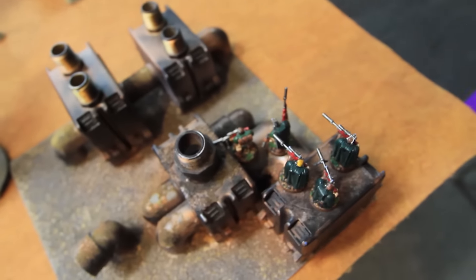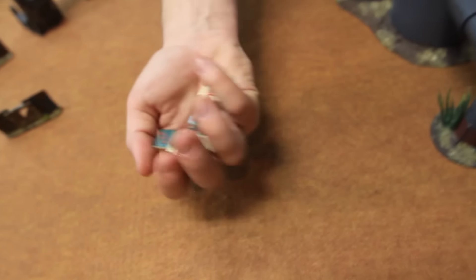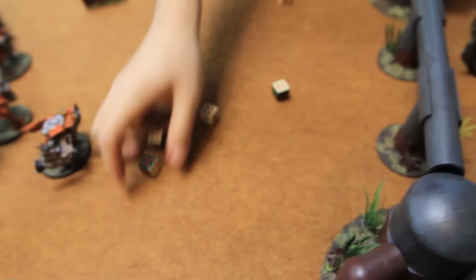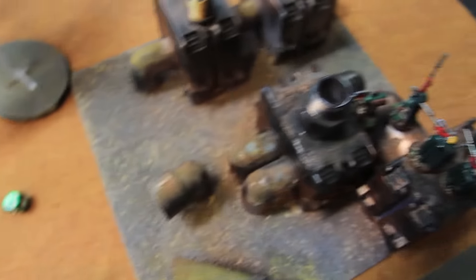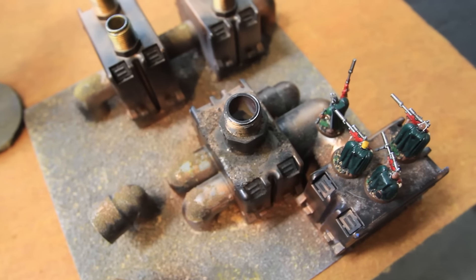The Daka Jet fires into the scouts — six shots hitting on fours, twin-linked brings it up to six hits. Strength six, wounding on twos: six wounds, six three-up cover saves — one dead. Snipers make better saves than their assault brothers. Moving on to the Blitz Bomber: screaming descent roll to see if he crashes — on a ten he's just fine with special rules. He gets to shoot his guns at the drop pod on the way down — Daka Daka Boom.